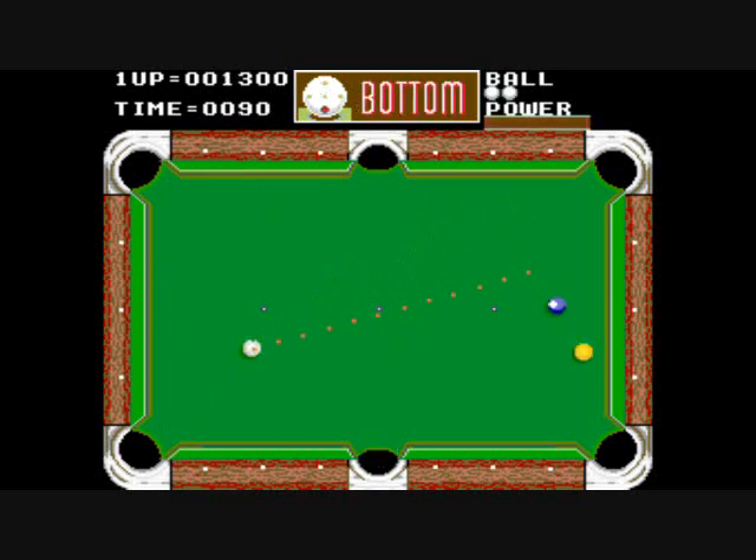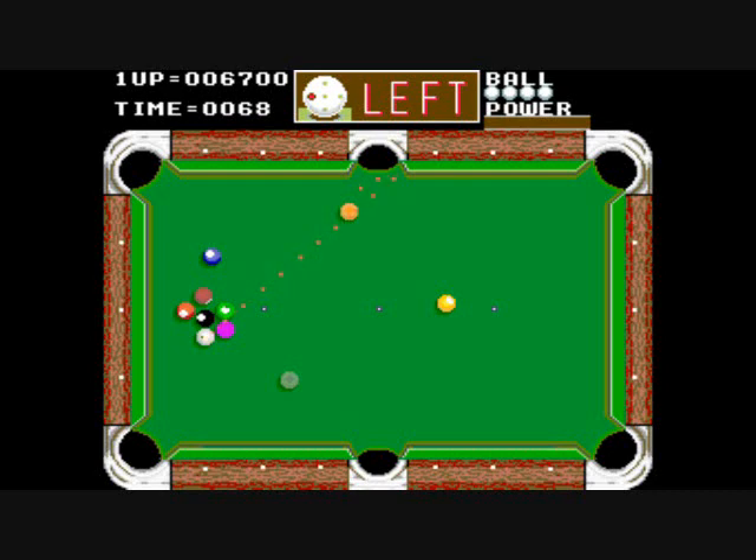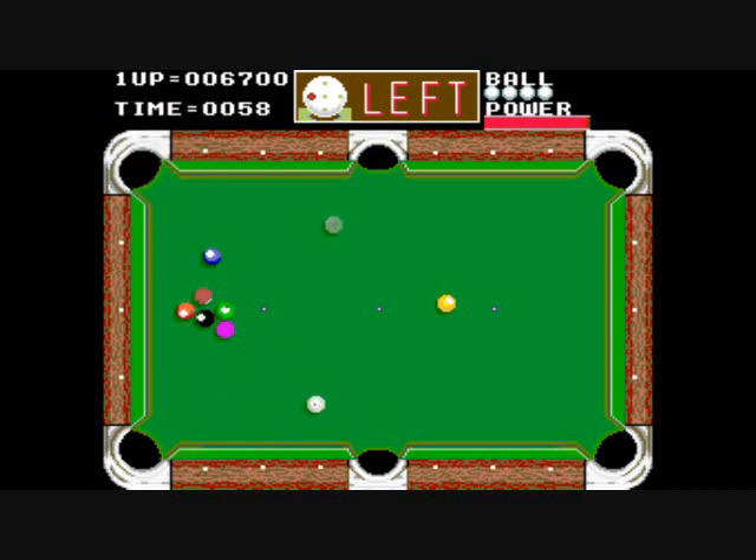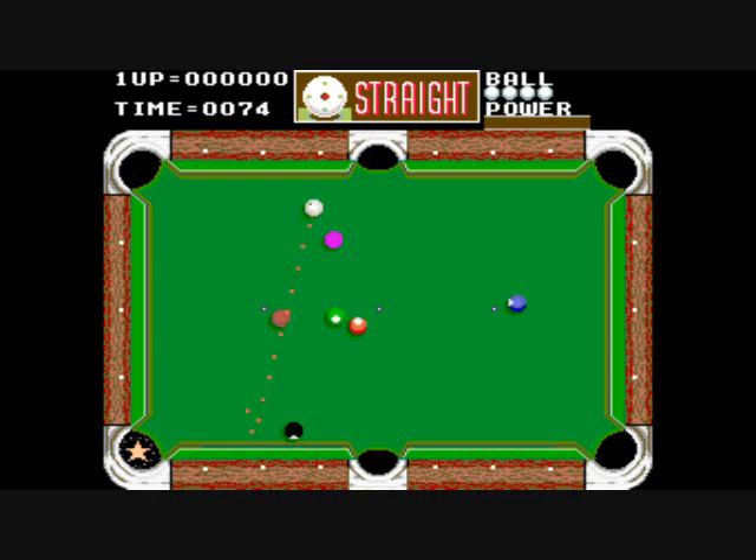We are going to look at the English that I put on the ball. You can hit the top of the cue ball, you can hit the bottom of it, you can hit left or right of it, or again you can just hit straight. But we will look at those star pockets being sunk — or sinking a ball in the star pockets.